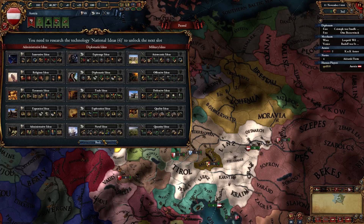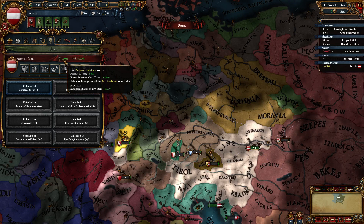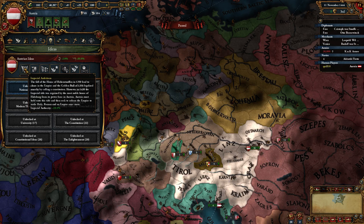You want to go through ideas as quickly as possible, simply because every three ideas you will unlock a new national idea. You get some extra prestige and better relations over time. But here's the important stuff: Imperial Ambition — you get 10% more imperial authority whenever you do something. That's great.